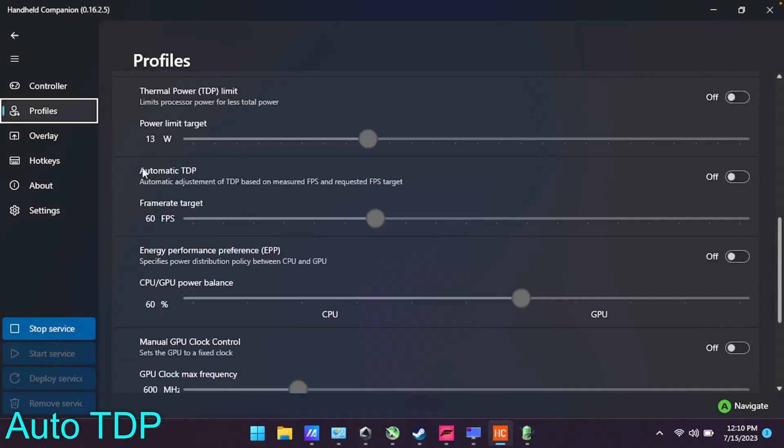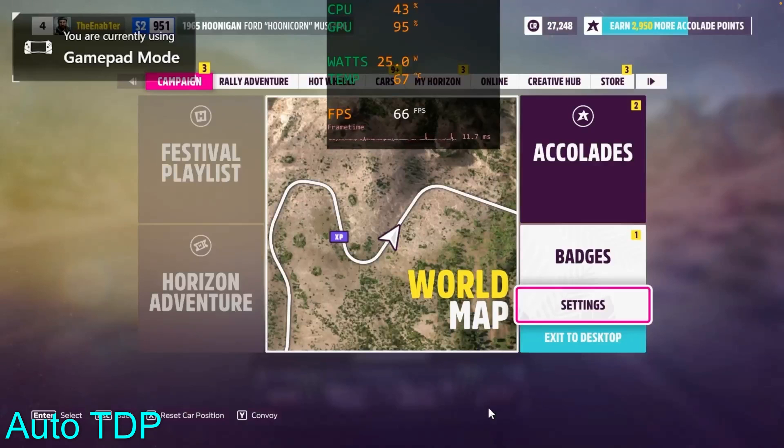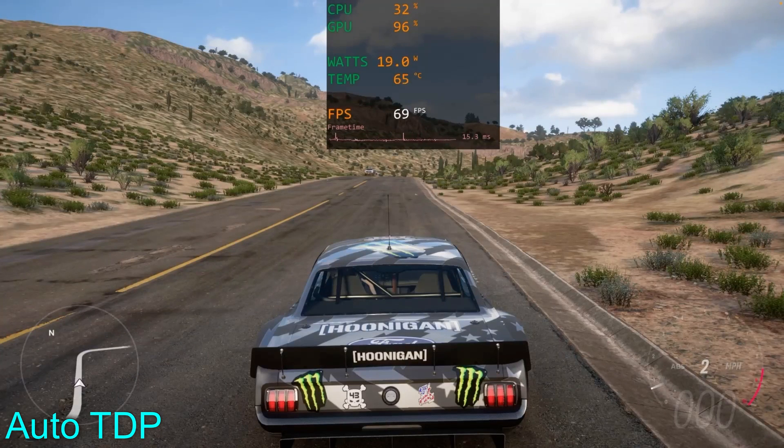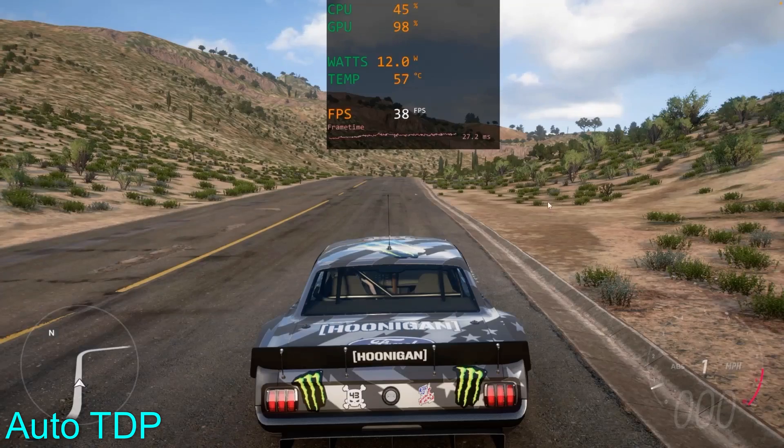All right, so here we're going to enable automatic TDP — people are recommending this for a smoother experience. Here we go, 40 fps. Now it's AutoTDP running it. We'll start our little benchmark again. Great wattage — look at it going down even lower, so we're saving on wattage for sure. Look at that, 12 watts — that is amazing.